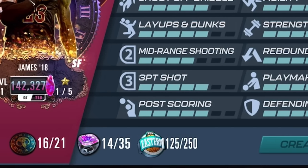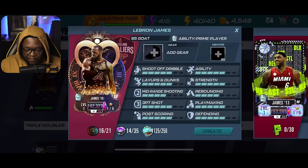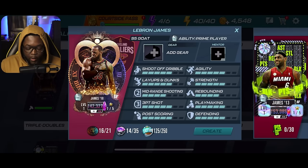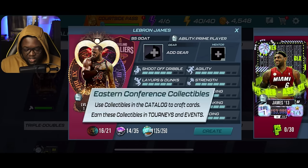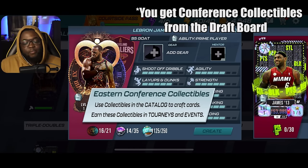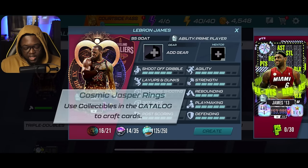To craft this gold LeBron, I'm going to need 21 Season 5 gold collectibles, 35 cosmic jasper rings, and 250 Eastern Conference collectibles. I have enough Eastern Conference collectibles, but not enough cosmic jasper rings or Season 5 gold collectibles. I'll show you how to get all of these. Eastern Conference collectibles you basically get from playing events and tourneys, and also from the draft board.